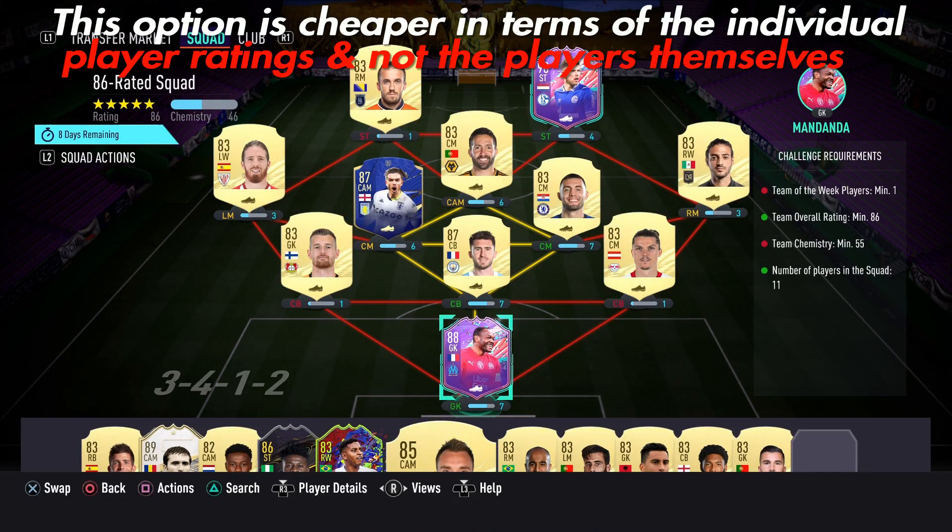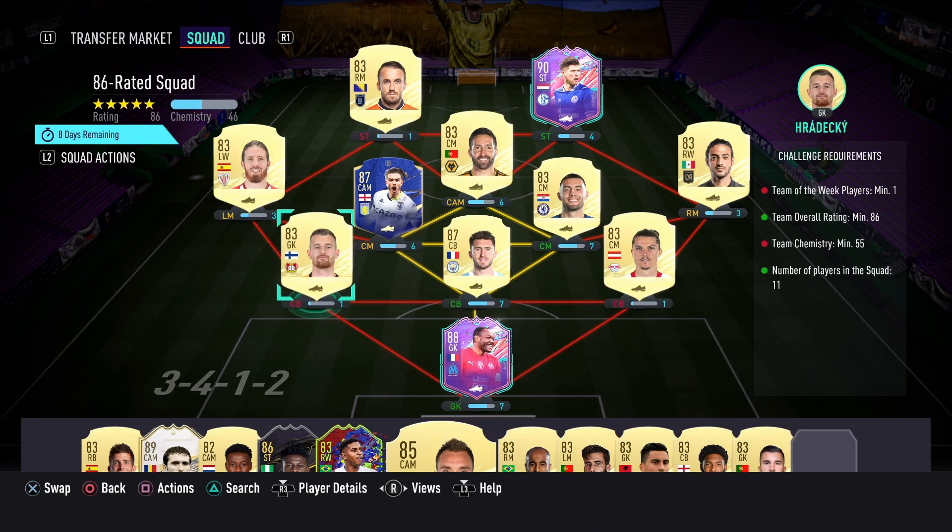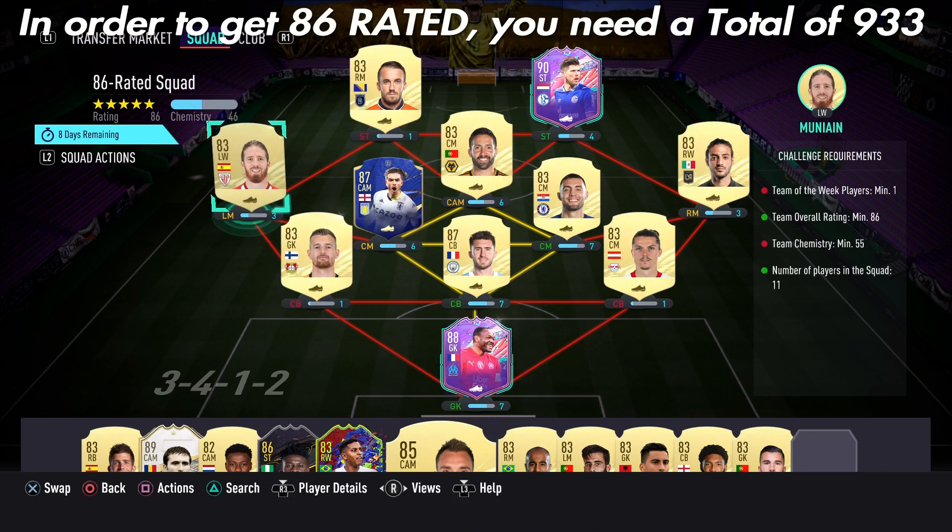What's going on guys, it's wildfactor88 here. Today I'm gonna go through the cheapest players you need for an 86-rated squad for the new prime icon SBC.